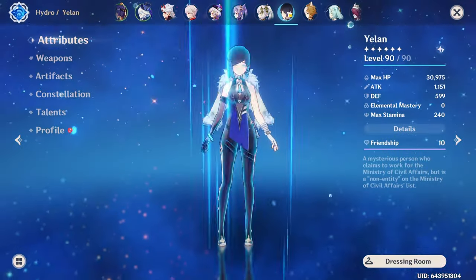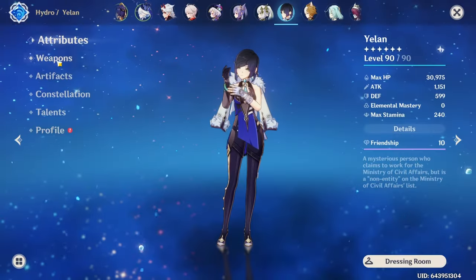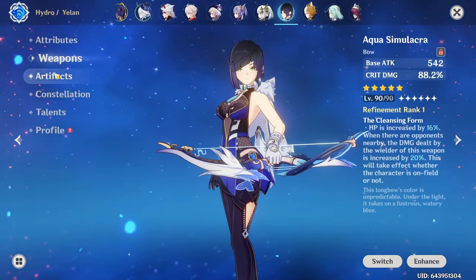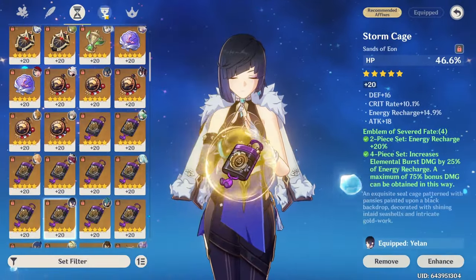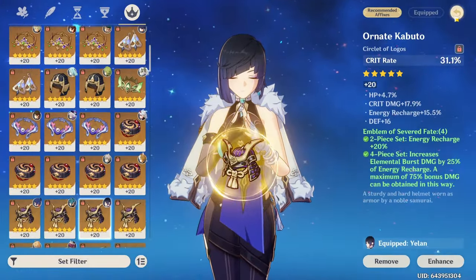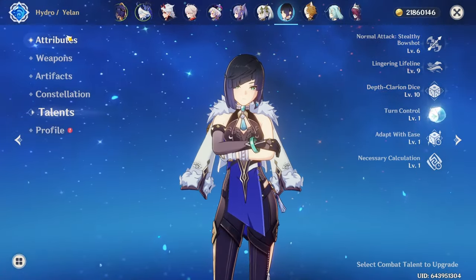Yelan is top 9%, running 82 crit rate, 200 crit damage, with 180 ER on Aqua Simulacra with 4-piece Emblem. She is C0 with a crown on her ultimate. Those are my best characters.